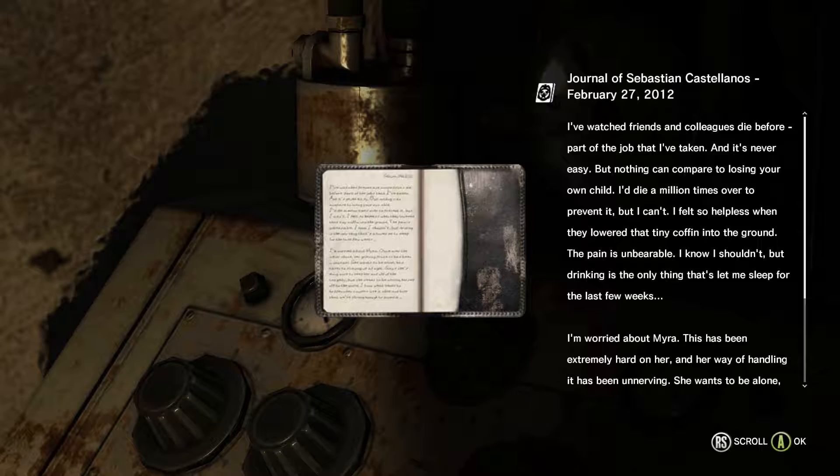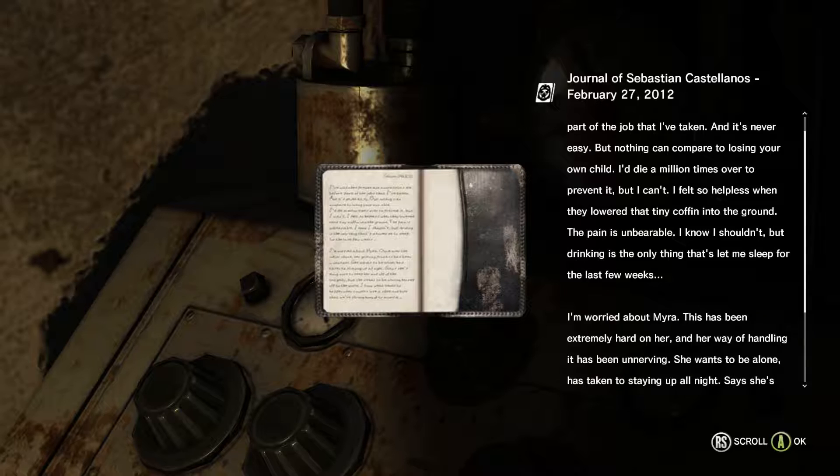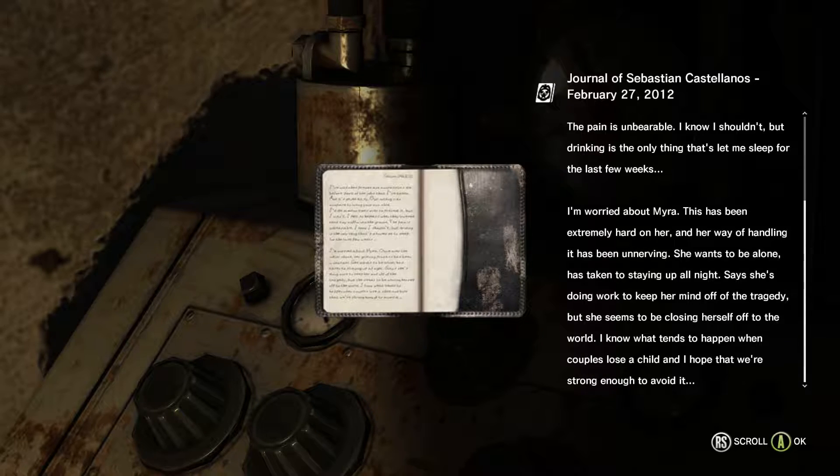I've watched friends and colleagues die before - part of my job that I've taken - it's never been easy. But nothing can compare to losing your own child. I'd die a million times over to prevent it. But I can't. I felt so hopeless when they lowered that tiny coffin into the ground - the pain is unbearable. I know I shouldn't, but drinking is the only thing that lets me sleep for the last few weeks. I'm worried about Myra - this has been an extremely hard time on her, and her way of handling it has been unnerving. She wants to be alone, she's taken to staying up all night. She says she's doing work to keep her mind off the tragedy, but she seems to be closing herself off to the world.